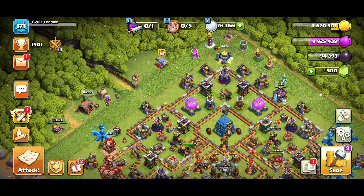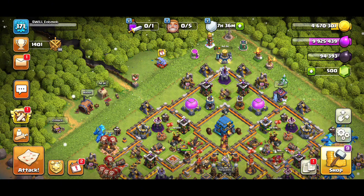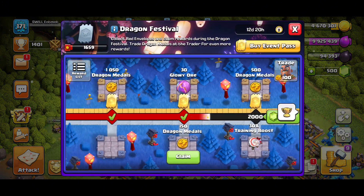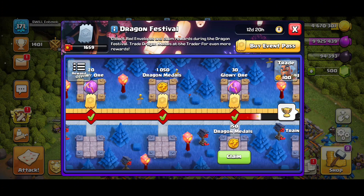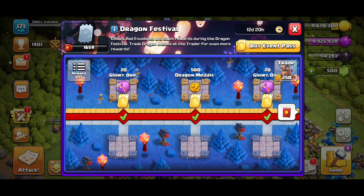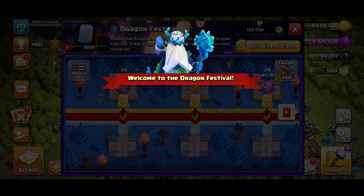What's going on, Swill Gang! Welcome back for another Clash of Clans episode. We got a new event, guys — trying to figure out exactly what's going on with it. It seems pretty decent. It's called the Dragon Festival, so we'll be talking about that this entire episode. It just came out and has an event pass, different characters, and all kinds of stuff going on.